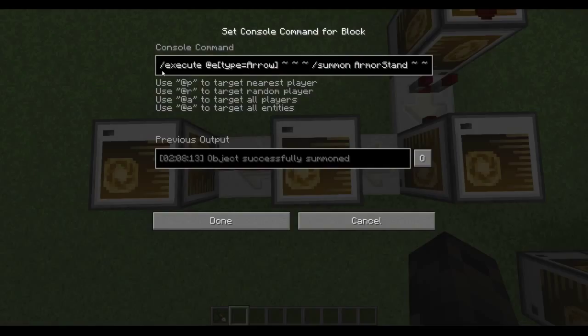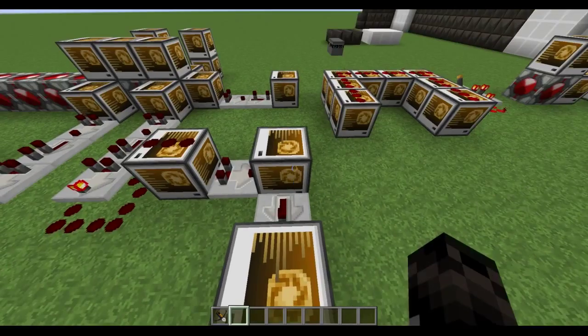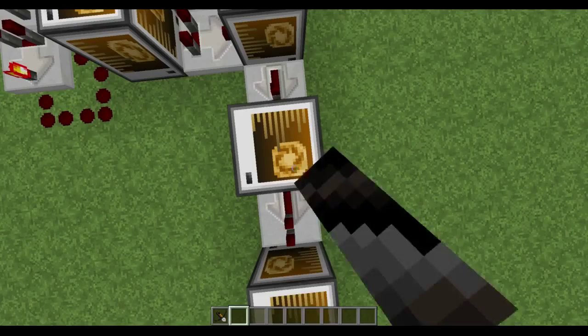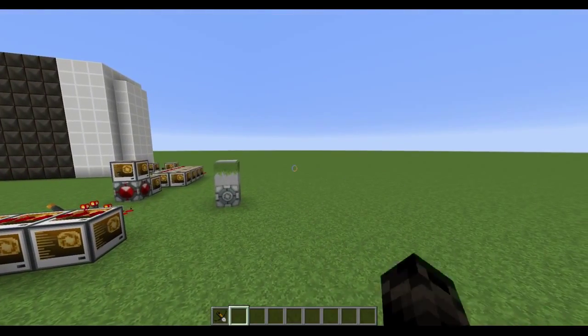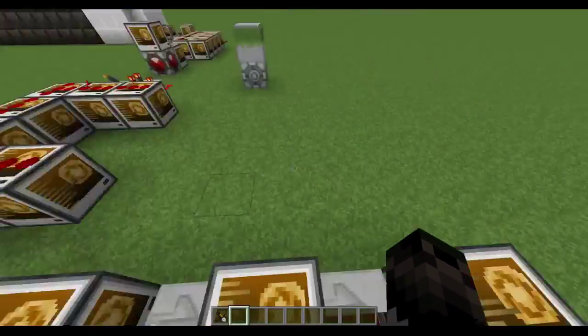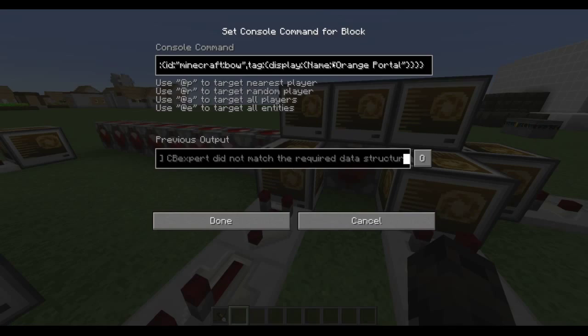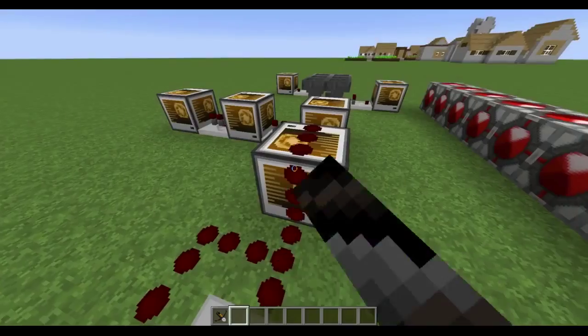It's killing all entities that are named BP. Then a couple seconds after that, it's executing the arrow to summon an armor stand where it's standing - invisible, no gravity, and the custom name is BP - blue portal. So it's killing the blue portal, then summoning a new one. If you had one over there and you summoned one here, it would kill that one and move the portal here. And then we're just killing the arrow. It's the exact same thing for orange, except it's just changed to orange portal.